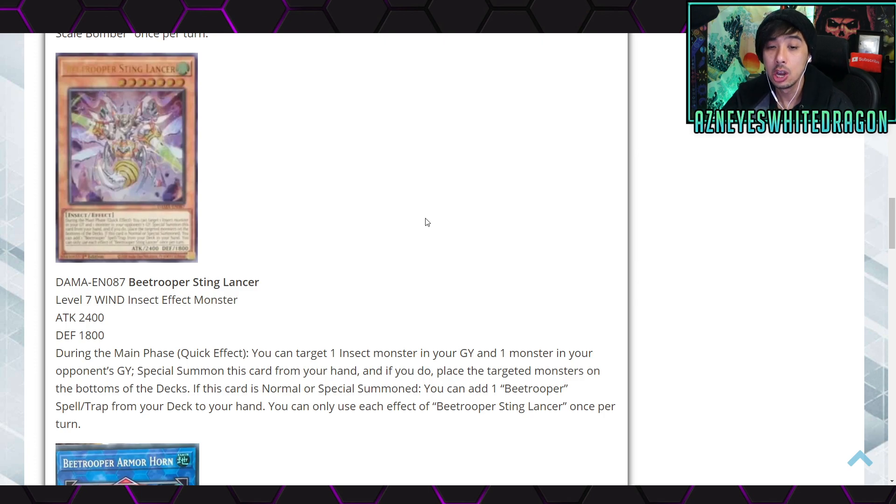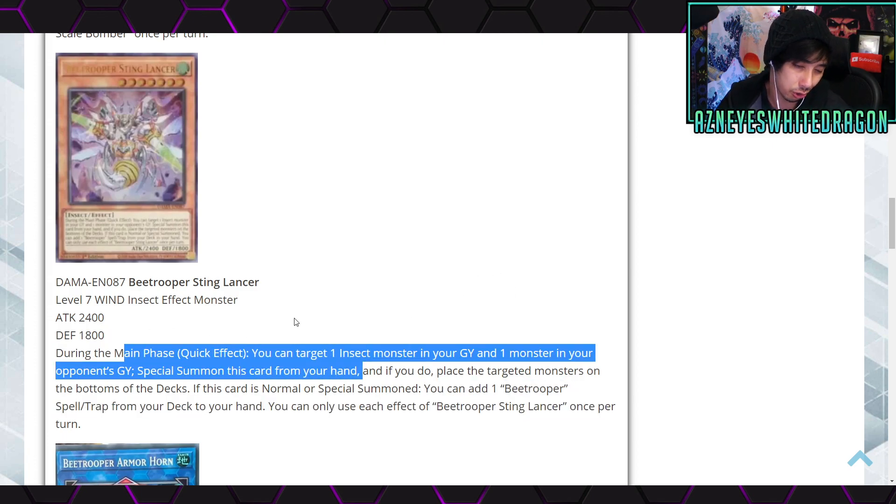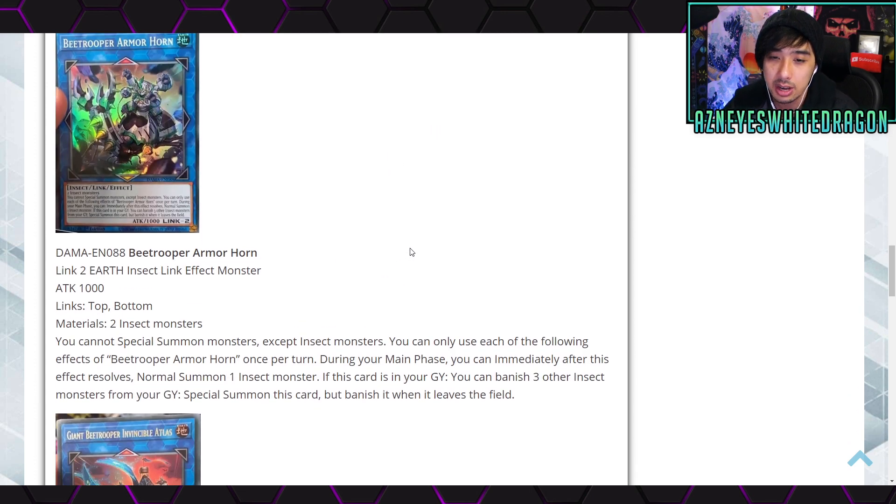Next up, Bee Trooper Sting Lancer is a Level 7 Wind Insect effect monster with 2400 ATK and 1800 DEF. During the main phase, as a quick effect, you target one Insect monster in your graveyard and one monster in your opponent's graveyard, special summon this card from your hand, and if you do, place the targeted monsters on the bottoms of the decks. If this card is normal or special summoned, add one Bee Trooper spell or trap from your deck to your hand. I already have gameplay of this archetype — the Bee Troopers are not that bad, honestly.